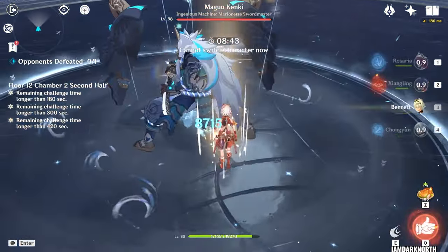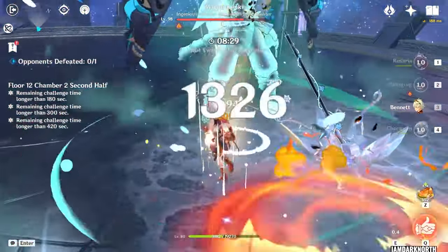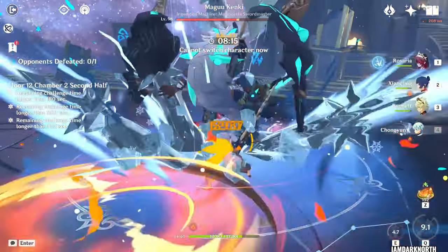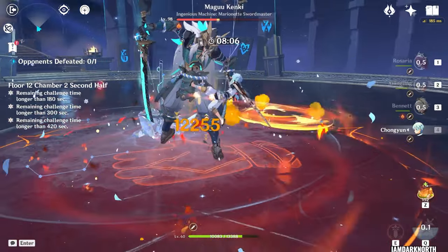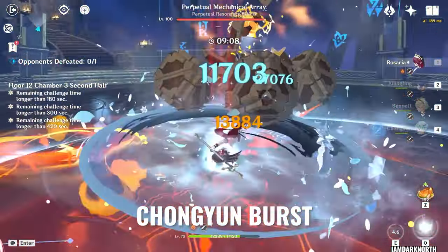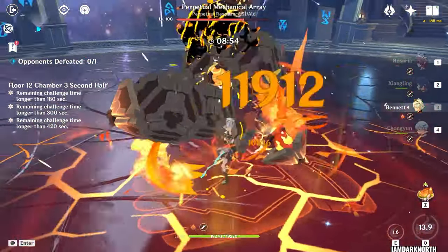Talking about rotations — in my opinion you only need to worry about your opening rotation and keep a few things in mind as you quick swap. First, you want to funnel Xiangling consistently as she's likely the one to have energy issues on this team. Second, you want to try to snapshot Xiangling and Rosaria's burst if possible. For the opening rotation: start with Rosaria's skill to get crit rate, use Chongyun's skill, into Bennett burst and skill, into Xiangling's skill and burst, into Rosaria's skill and burst, then switch to Chongyun and use his burst. You can also switch to Chongyun before bursting with Rosaria to increase the chances of him triple or quad melting, but that makes the rotation awkward for me.